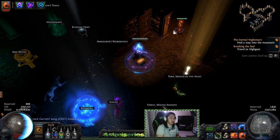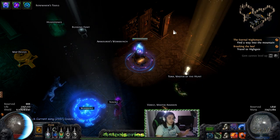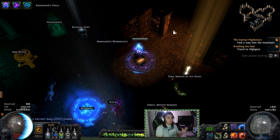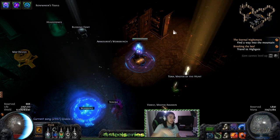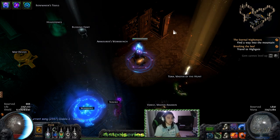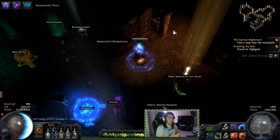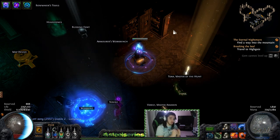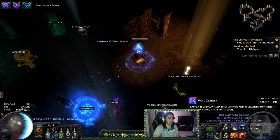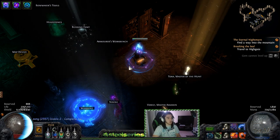Mines specifically have massive mana costs, because you scale Mine Laying Speed — which is kind of like casting speed — and the faster you lay down mines, the faster you can detonate them, and the faster your overall cycle of triggering your skill works. By doing that you constantly hit huge mana barriers, so you'd use things like Vaal Clarity or just scale a bunch of mana regeneration, like I've done on my character.